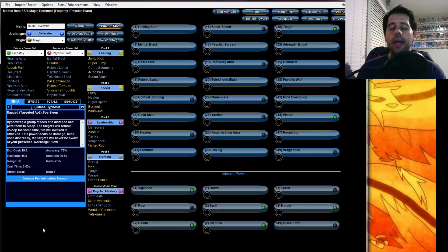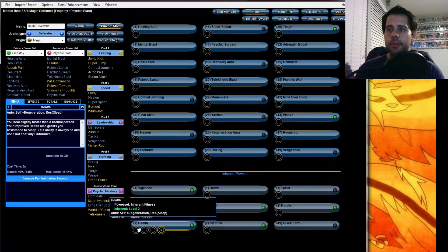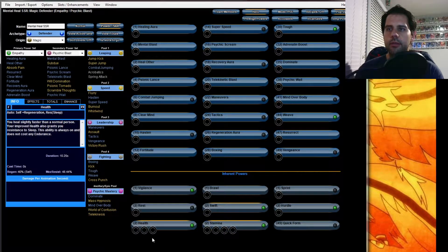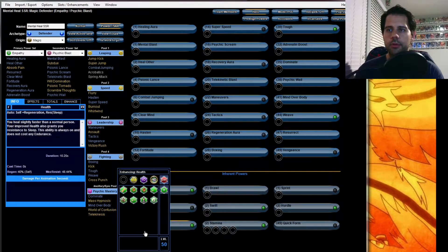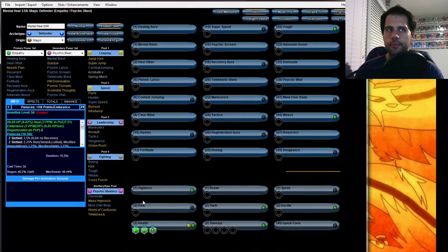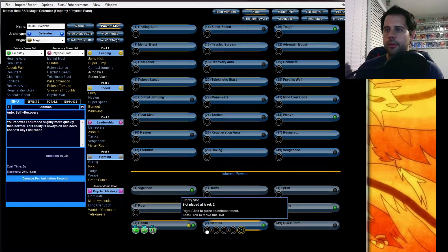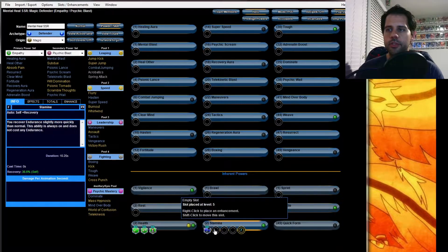I like to slot the basic things first. I'm going to put three slots on Health and four slots on Stamina. We're going to put in the procs — the usual: Miracle, Numina's, and Panacea. Those will go off constantly if you keep them on an auto power like Health. For Stamina we're going to slot three Performance Shifters.